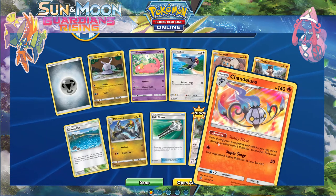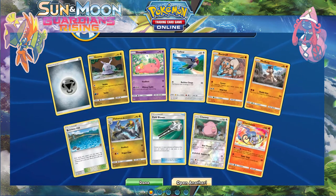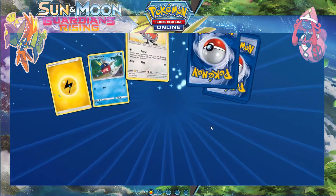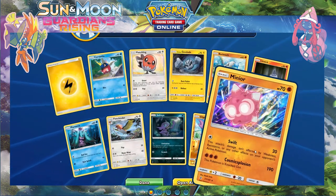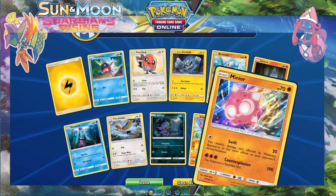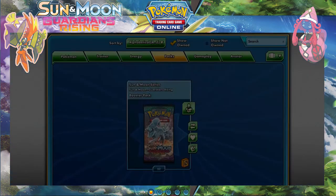Holo Chandelure — that looks nice, I really like how that card looks. Once per turn before you attack, you may move one damage counter from one Pokémon to another — that could work with Tauros on the bench. And a holo Minior — that's cool! I've been seeing some memes about Ninja Boy and Minior which I found quite funny.